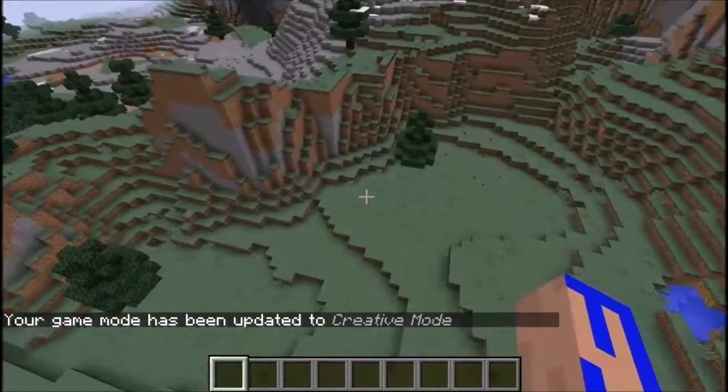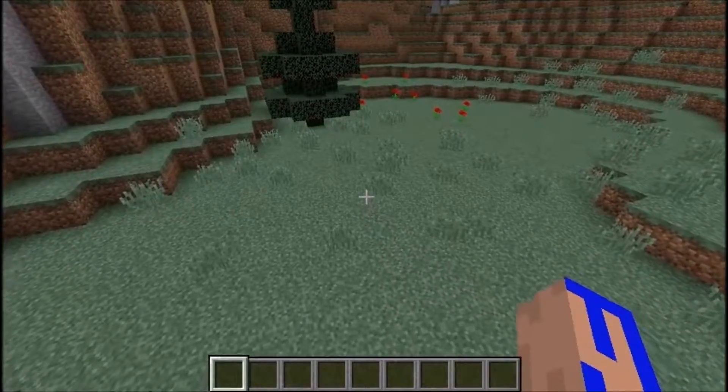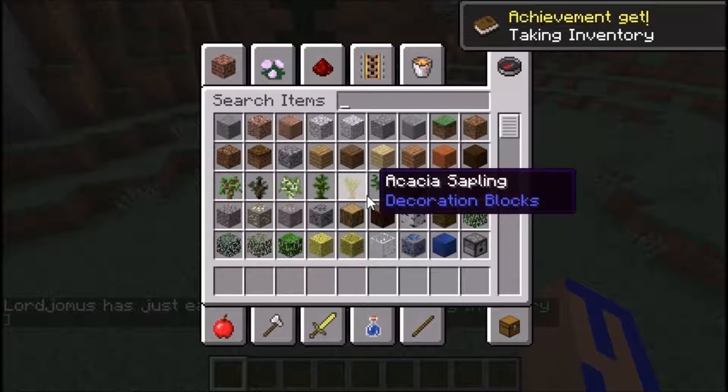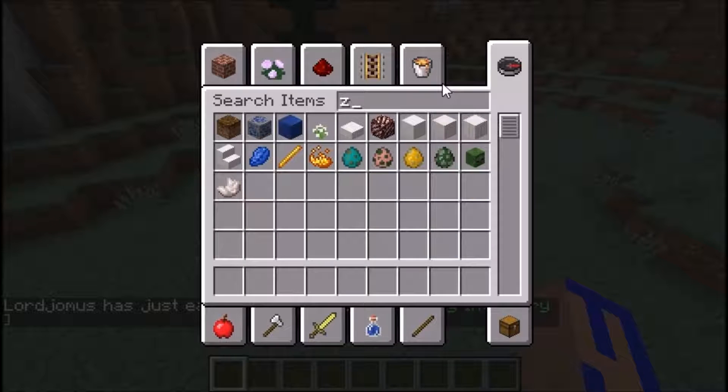Hey guys, what's going on? I just thought I'd do a quick video here. I was messing around in creative mode just a little bit, checking out some of the new blocks available in 1.10, and I happened to come across something very interesting. So I went to spawn in some zombies to place them onto the magma cubes, and this is what I found.